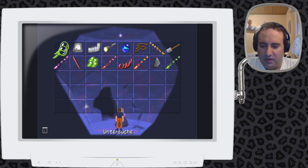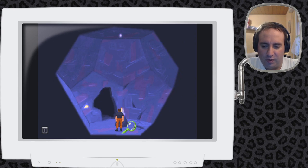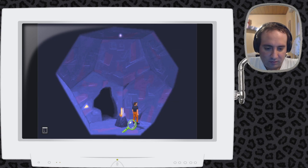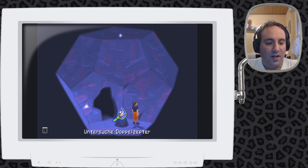Dann kommen wir jetzt zu diesen Objekten, die schon so auf einem Podest stehen. Ich laufe mal zur Seite, damit man es schön sehen kann. Sie sind quasi hervorgehoben als hier was ganz Besonderes im Raum. Die werden hier präsentiert, sind genau in der Mitte vom Raum. Das ist nicht ohne Grund. Ich gucke sie mir mal an.